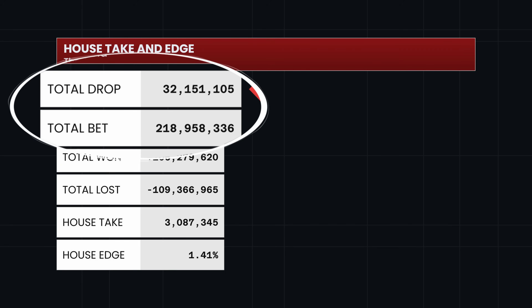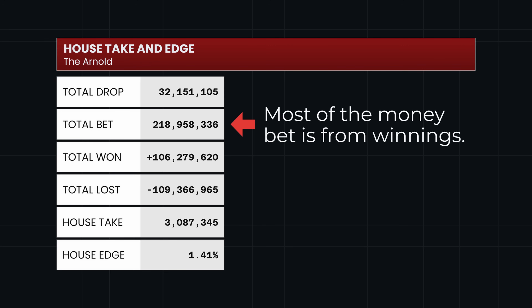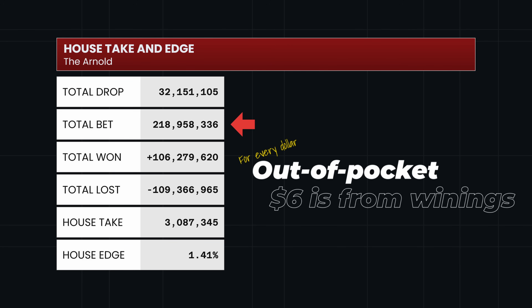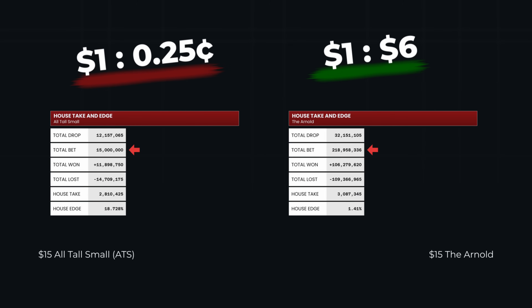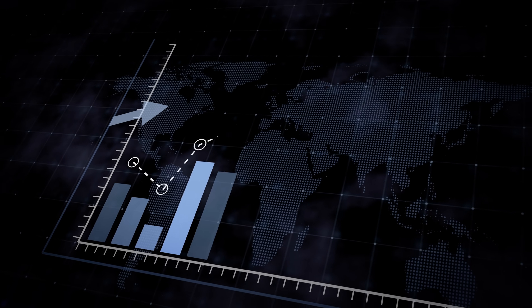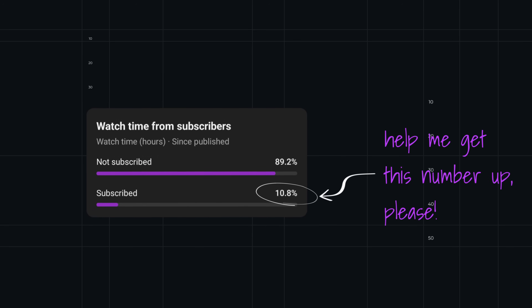One thing you may not have noticed is that the drop is actually pretty low compared to the total bet. That means most of the money bet in this strategy is from winnings, not from out-of-pocket. In fact, for every dollar the bots took out of their pocket and bet, almost $6 they bet from their winnings. This ratio was only $0.25 for every dollar in my last video, the ATS. I think it's going to be very interesting to track this over time, so make sure you subscribe and don't forget to go to thinktank.dicedata.info to download the full report.